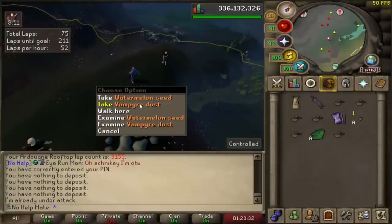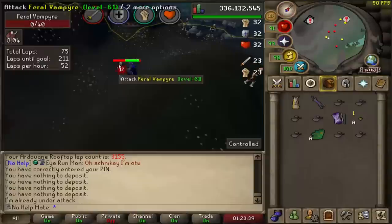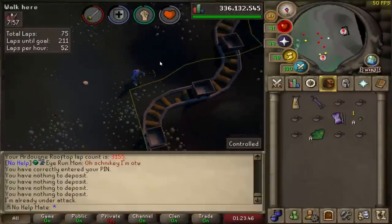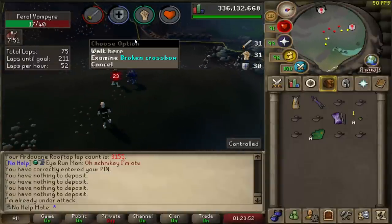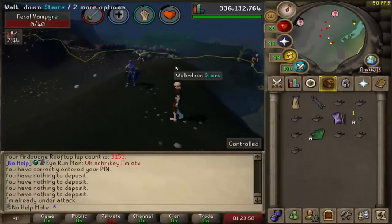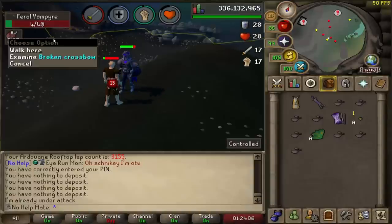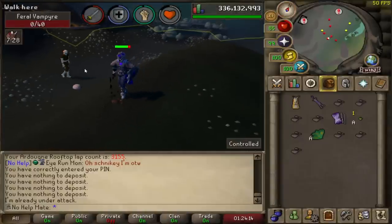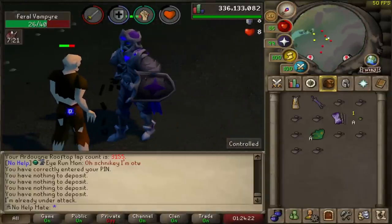I'm going to try the Hallowed Sepulchre — a lot of people have been saying if you need to get 99 agility, go try it. I need to collect some vampire dust first. This is the first time I've seen this right here — this broken crossbow is from Settled when he died on his ultimate iron man while he was AFK. It's really cool that Jagex actually added that in the game — put him in the game forever. I don't mind showing off the full diary cape outfit too, it looks really sick.